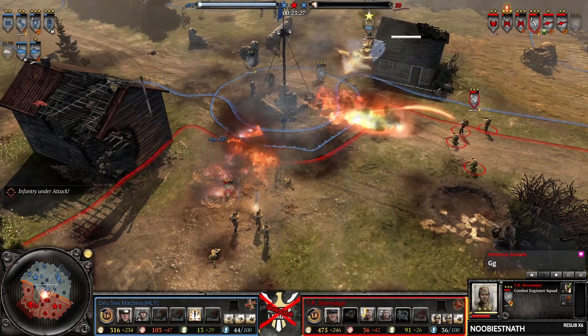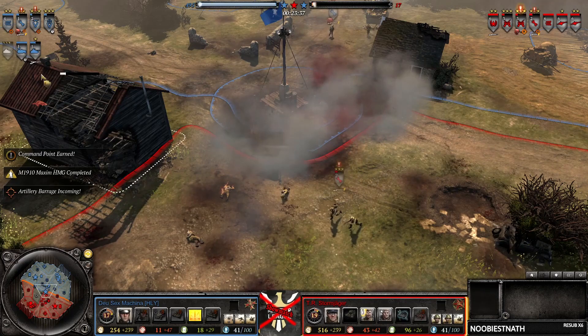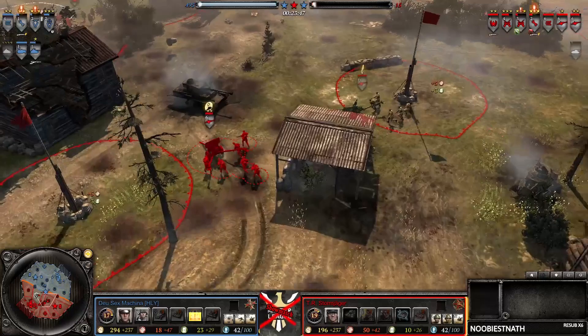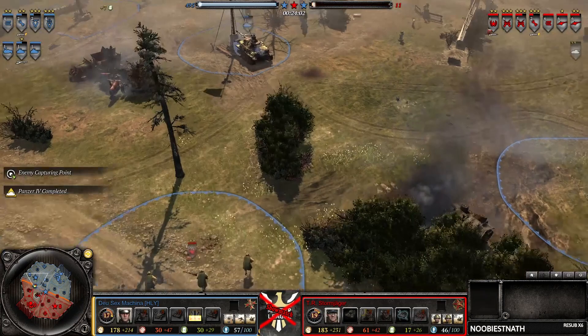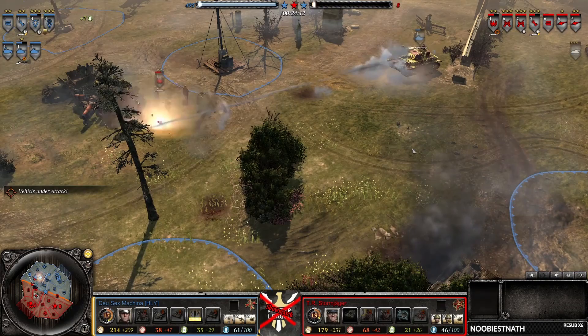A maxim now from Stormjager — strange choice, but he's just so desperate. He's down to 20 VPs so he needs center control. The light artillery barrage comes in to stop the capture. The Panzer 4 comes back in — looks like DSM is looking to end this game. A T-34 is finally in queue but I think it's too late. There's another teller mine here I just noticed, but only 10 VP points left.